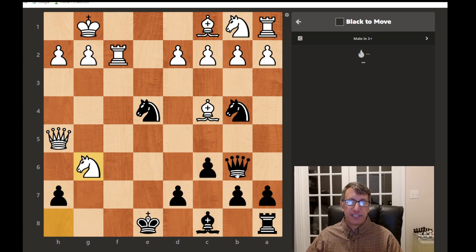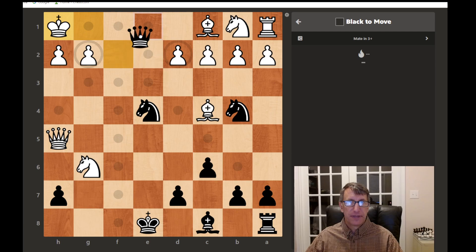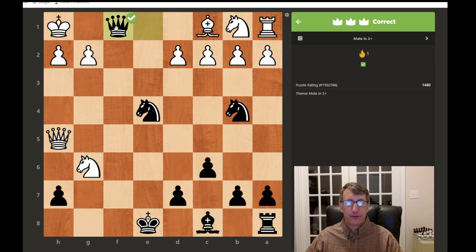Look at checks first because they are the most forcing. Let's say we capture here — pause the video if you want to think on your own. Queen captures with check, forcing the king into the corner. We can't go here because the bishop is covering that square, so we would have to go here with check. The bishop would block, then we capture the bishop and deliver a mate. Capture, check, and mate in three.